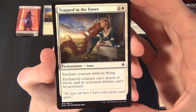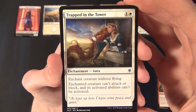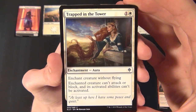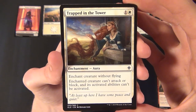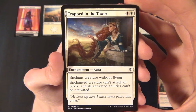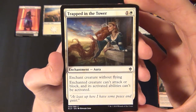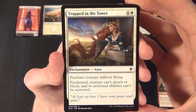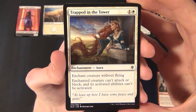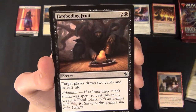Then we have a white common enchantment Aura — Trapped in the Tower. It costs one and a white to cast, enchants a creature without flying, and says the enchanted creature can't attack or block and its activated abilities can't be activated. It neutralizes non-flying creatures.